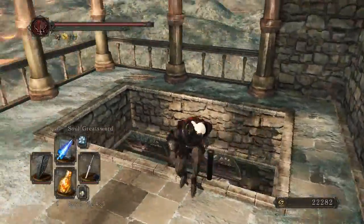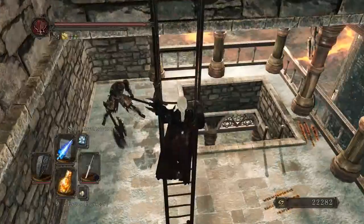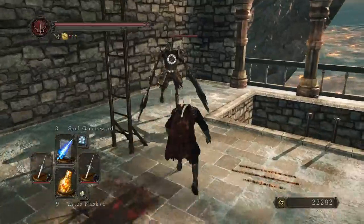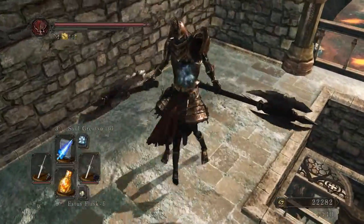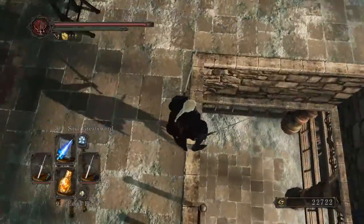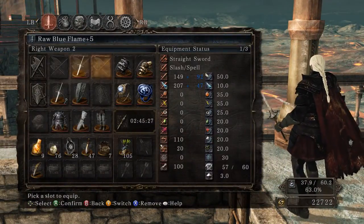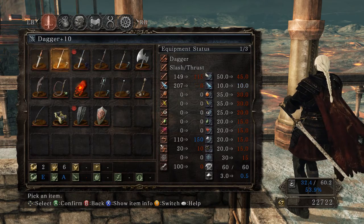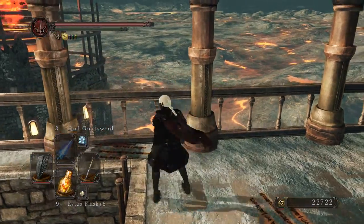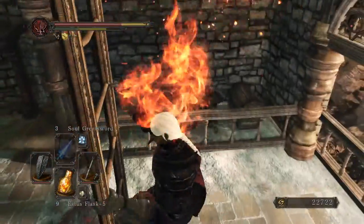We get a Possessed Armor Sword here, which is kind of meh — I think it does a little bit of fire damage, maybe bleed. In general, the weapons from this DLC are kind of eh, with a couple of notable exceptions — nothing really amazing overall. Experimenting with the Blue Flames versus the Watcher Greatsword, they basically take the same number of hits to kill enemies, so I go back to the Watcher Greatsword since I can use a shield and get a more varied moveset.